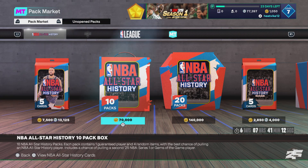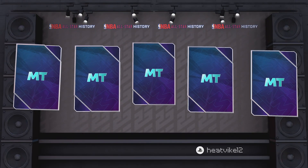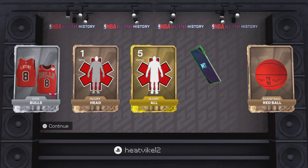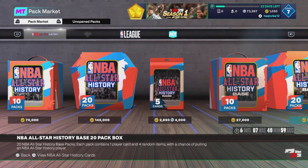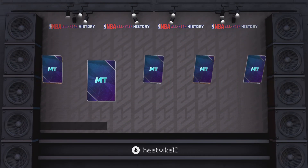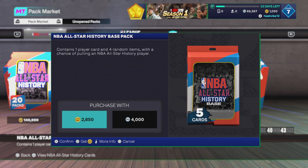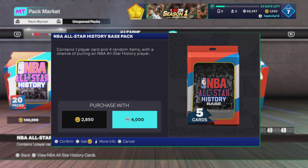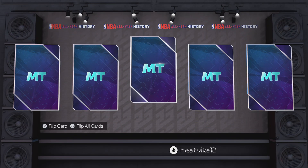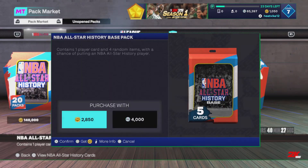We start off with a ruby Jimmy Butler. I have found a couple ways to make a little bit of MT on the auction house — it's kind of not ideal though because of the whole pending thing. You have to wait for your sale to go through, and then you have to wait to get the MT when you sell a card as well. I really need to make an auction house tips video soon and show you guys my trick. I've just been sticking to Breakout, did a couple Triple Threat Breakout boards, did a Clutch Time Breakout board, got a couple Three Point Royalty Deluxe packs.